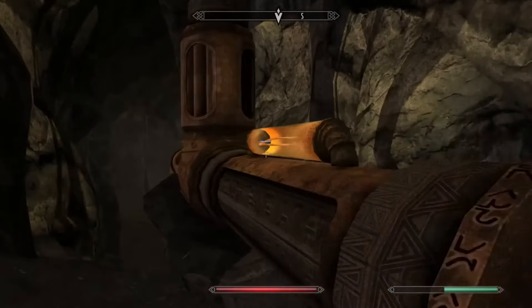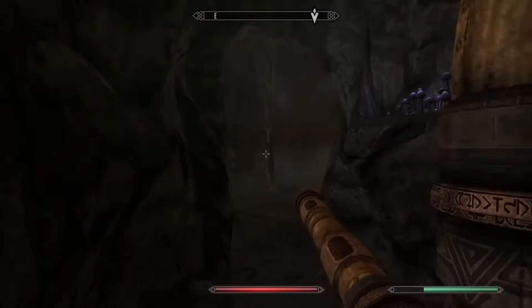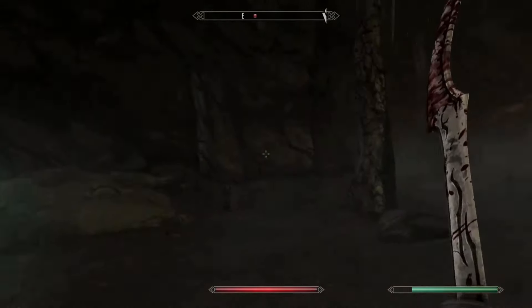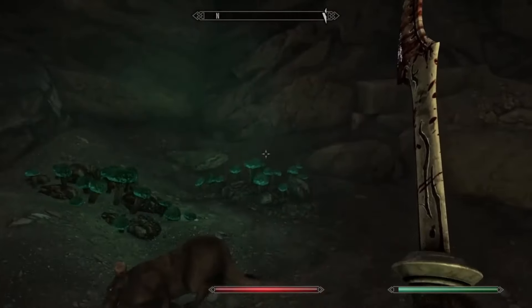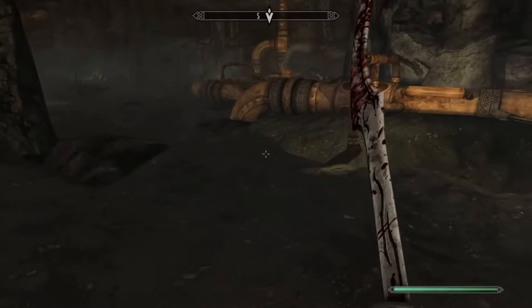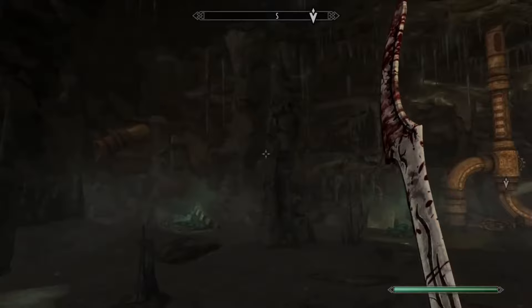So we are in the cave now. We've got a few of our nice little Dwemer assets in here — some really neat gears and animated things that we've created, as well as those lights. And here we're just taking a look at what we can do to solve the problem.